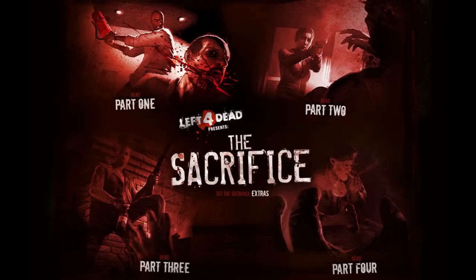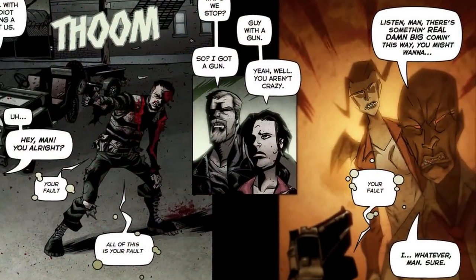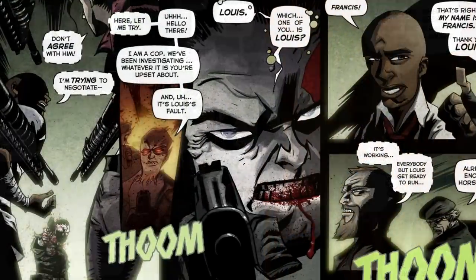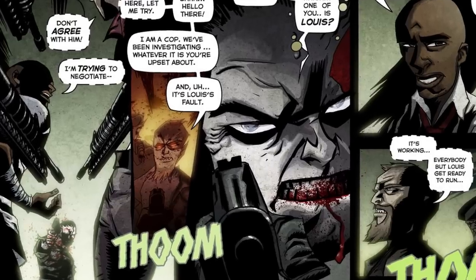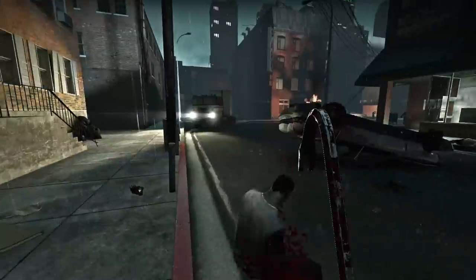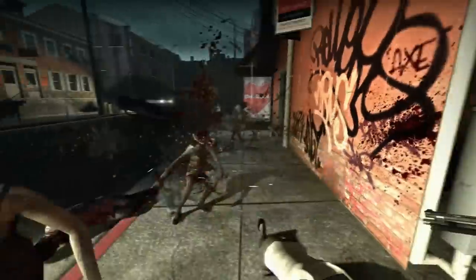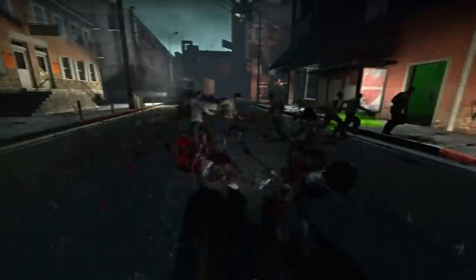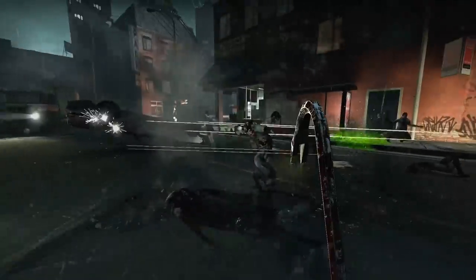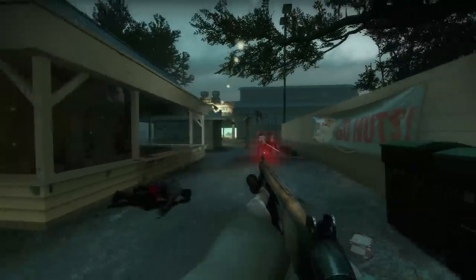As revealed in the Sacrifice comic series, victims of the Green Flu suffer from severe hallucinations, causing them to see the survivors as demonic or monstrous. This may be part of what causes their erratic, animalistic behavior and increased aggression. This behavior in-game helps to create a frantic tone as common infected barrel down at you at full force, shouting and coughing, barely able to keep their own balance while leaning into turns. It may also explain why the infected are so easily distracted by loud noises and flashing lights such as car alarms or pipe bombs.